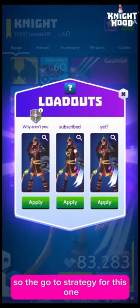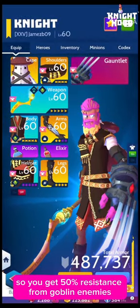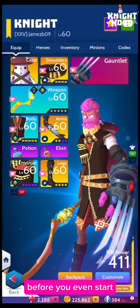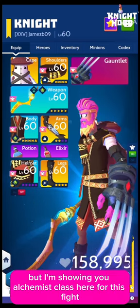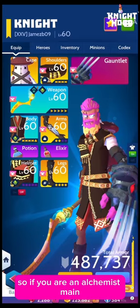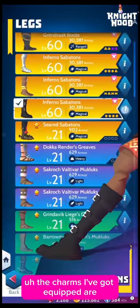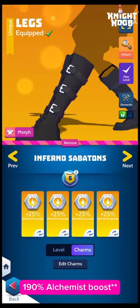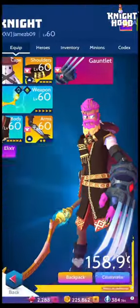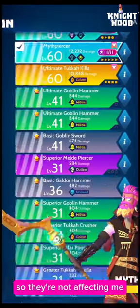The go-to strategy for this one is to attune all your armor to goblins so you get 50% resistance from goblin enemies before you even start. I'm showing you alchemist class here for this fight, so if you are an alchemist main this is what I would do. The charms I've got equipped are 190% alchemist chance and I've got a few bits of defence, and then the other hero charms are warrior so they're not affecting me.